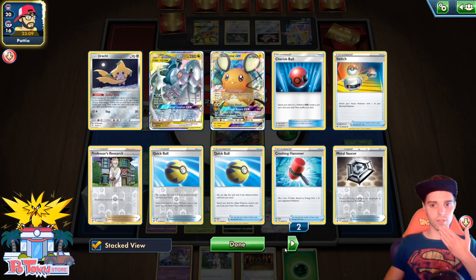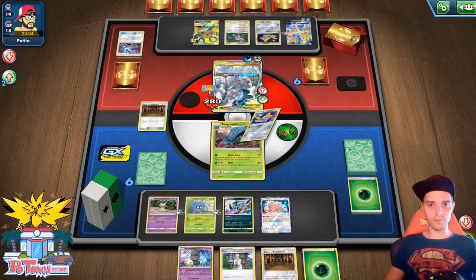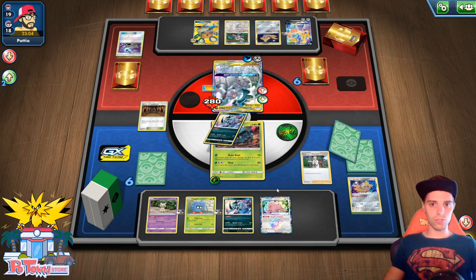Research — getting rid of lots of resources. How many Switch cards in this deck? Only one. That gives me a little bit of a headache. We can, of course, punish the Dani. We still have a Great Catcher. I would have loved that this ADP would have been knocked out already. Don't have Lysander Labs, unfortunately. In this scenario, we just need an Energy. Probably gonna knock it out anyhow. We need more Absols.